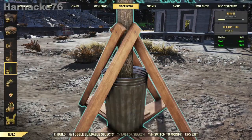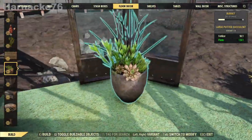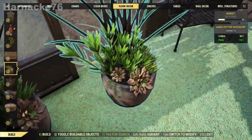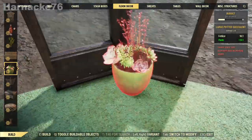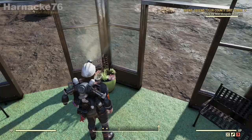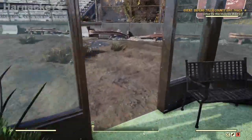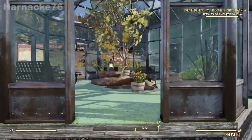Now how about some more plants? Of course you don't have to make this into a greenhouse — it could be a little Mothman temple, or a bedroom, or anything really. The only limit is your imagination. So that's looking pretty nice.